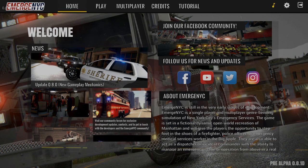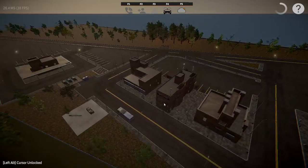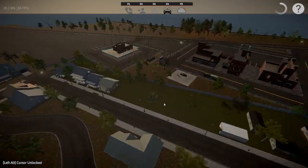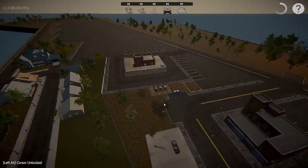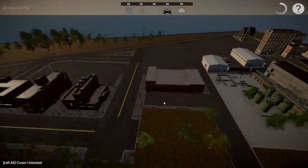We'll be playing in the Emerging YC Fire Academy. So we're going to load in here — you've got your aerial view of the whole map. You can move around with A, S, W, and D, and then to turn you press E and Q, and you can zoom in and out with the scroll wheel on your mouse.